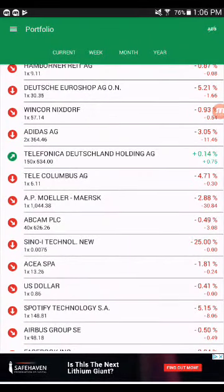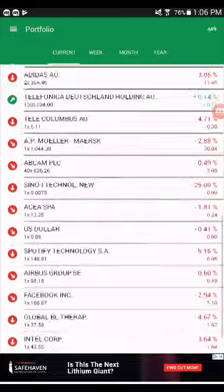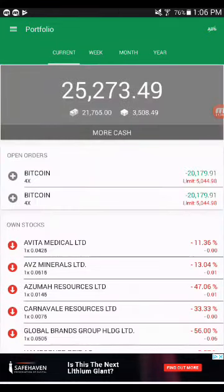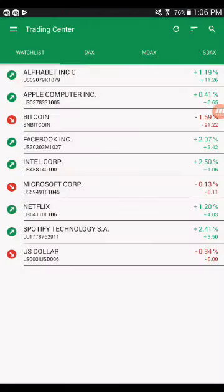The ones in green mean you're doing good. The down arrow means it's going way down, and the green arrow shows you when it's doing better. This one is like halfway. When you buy stocks it's in the Trade Center — they show you which ones are doing good.